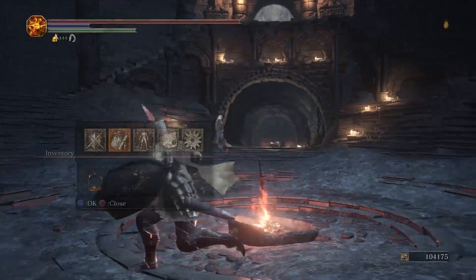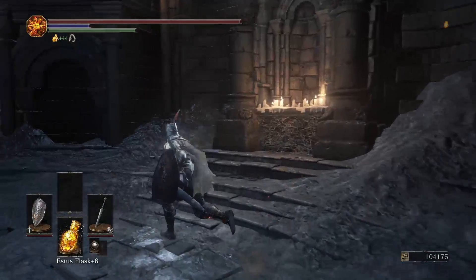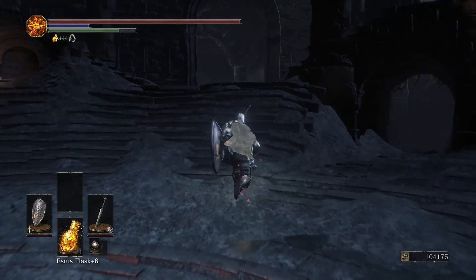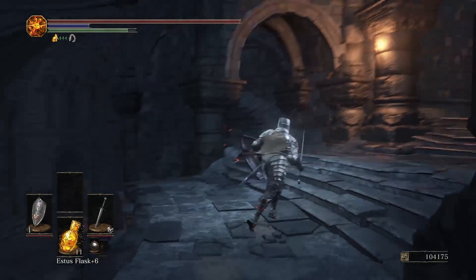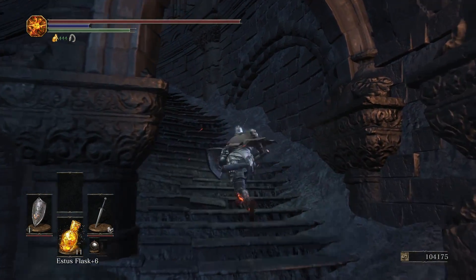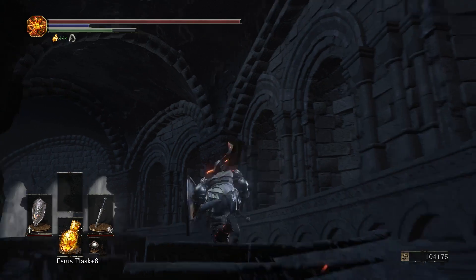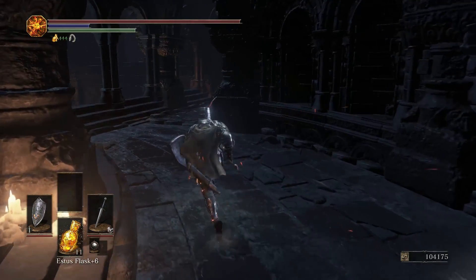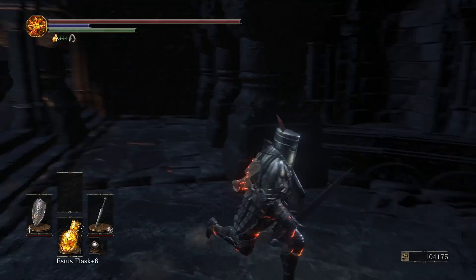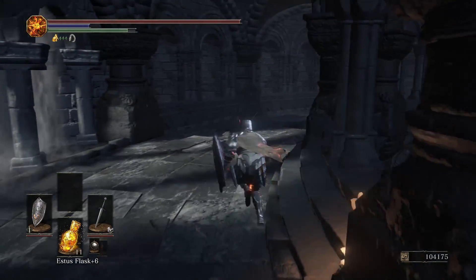Might be a good idea to see what I can get from this soul, whether I want to use it for a weapon or not. And I need to put the ashes down — I got a lot of stuff to do, that much is for certain. Anything back here? Nothing back here — this is still fogged off.